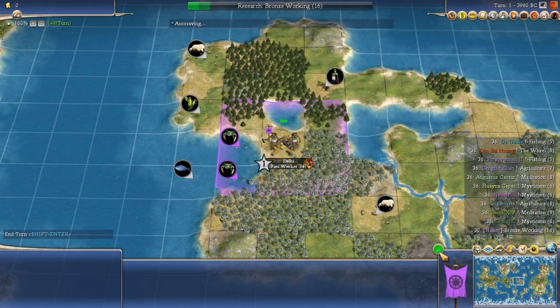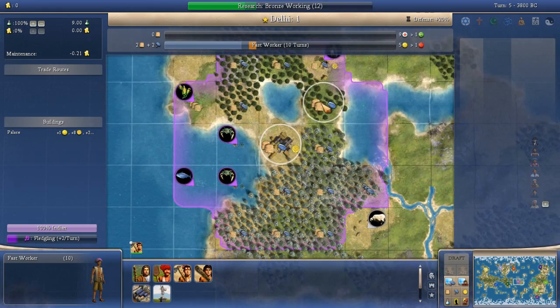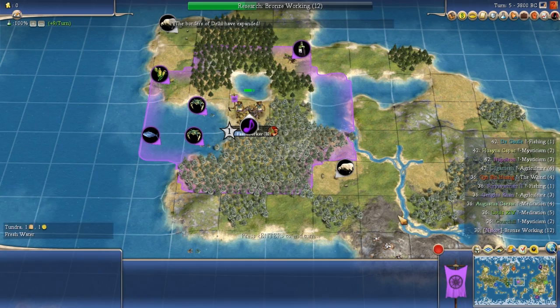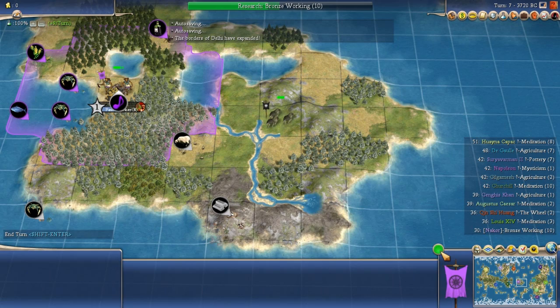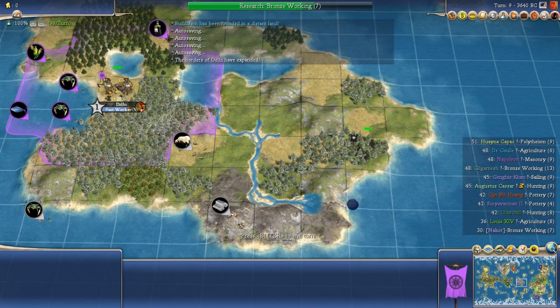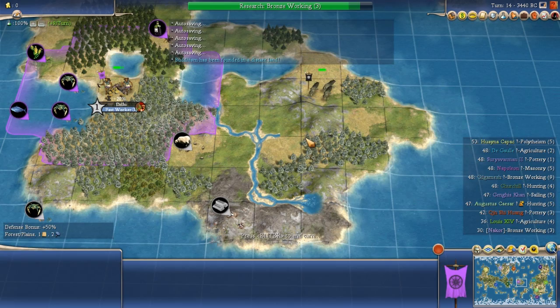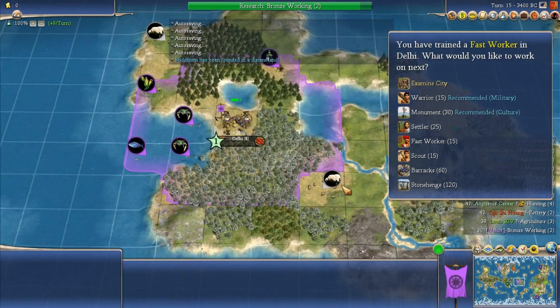It doesn't matter which tile I work — it's going to take 15 turns to produce this worker regardless. So let's hit next turn a bunch of times because there's literally nothing to do until this worker finishes. The borders pop and we can work the corn tile, but it's still 10 turns to finish this worker no matter which tile we work. In a real game you'd be exploring with your scout, but this is just a sandbox simulation.